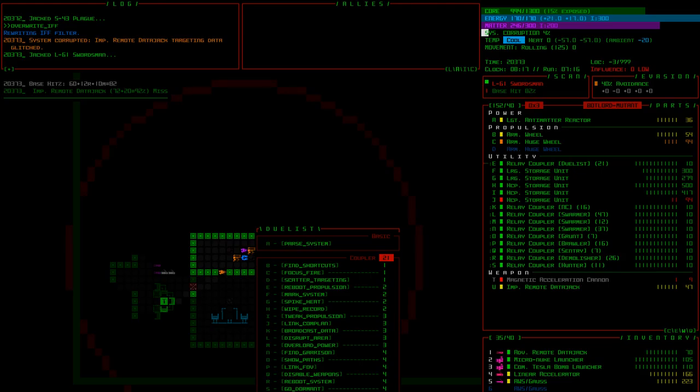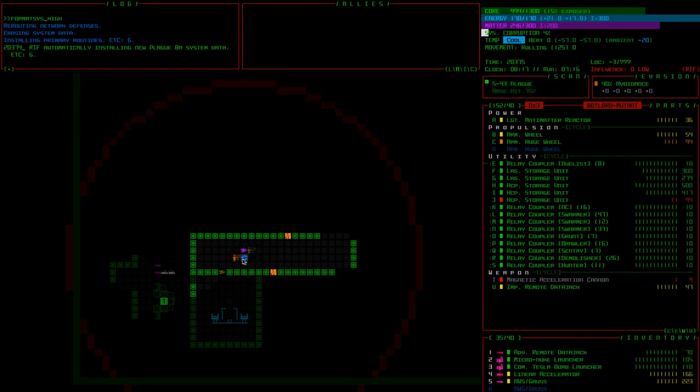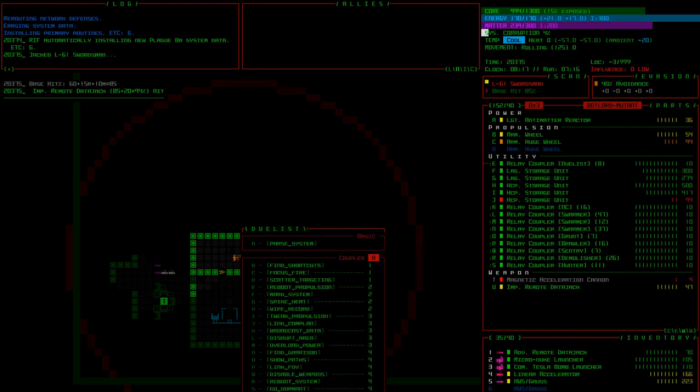We're hacking a swarmer now — didn't really plan to, but that's okay. We're going to overwrite his IFF because that's faster. Now we're hacking the duelist. The swarmer is attacking the duelist, who's now attacking the swarmer — we didn't aggro them so we're safe. I've rebooted this swordsman who's going to help us. I could get the duelist on our side too — but I don't have enough couplers. I put on my weakest relay coupler for duelists by mistake.